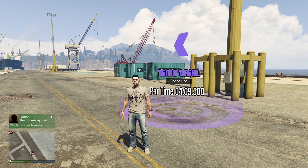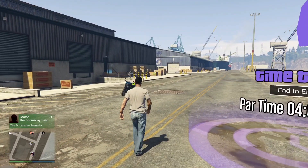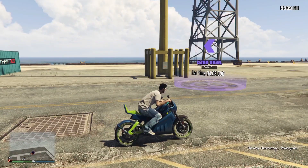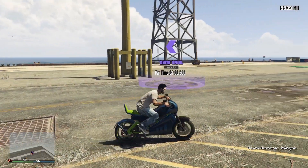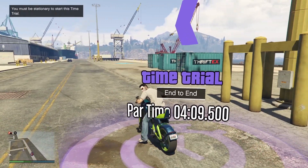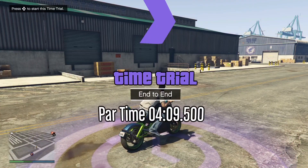And now I'm going to show you how to do the regular time trial to get yourself $100,000 in about 4 minutes. Now I like to use the Power Surge, but if you do have HSW upgrades available please use the Hakkatu Drag again. If you're on PS4, Xbox One or PC you're not going to have HSW upgrades available, so I'm going to show you how to do it using the Power Surge.